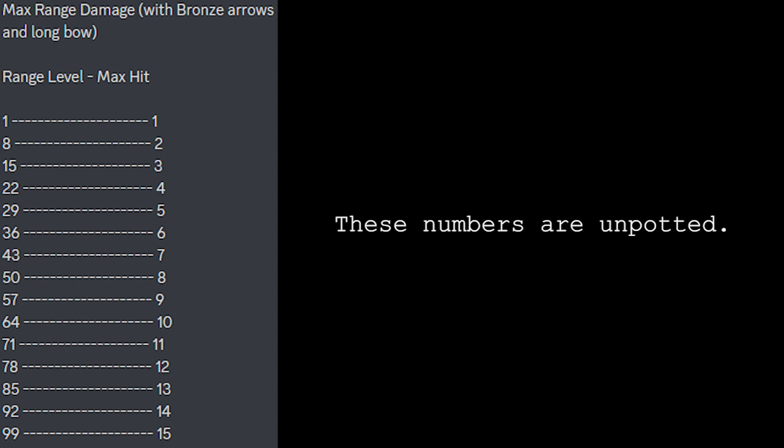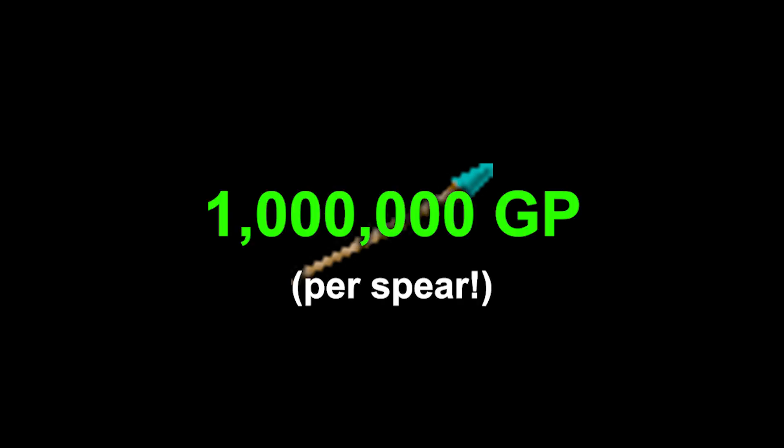You might be wondering about spears. Rune spears were extremely rare in RSC, and in official servers their estimated cost was approximately 1 million GP. Imagine being wealthy enough to casually throw them around — yeah, we don't know what that's like. My best guess, after using adamant spears a bit in official, is that the rune spear's max hit is somewhere around 3 or 4 damage points higher than rune arrows.